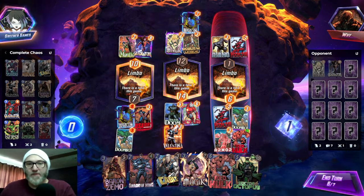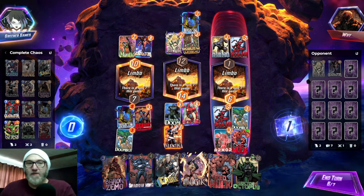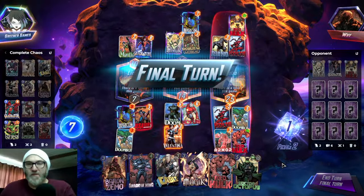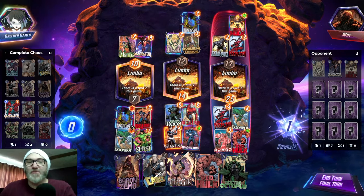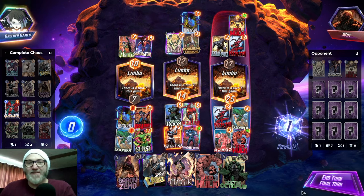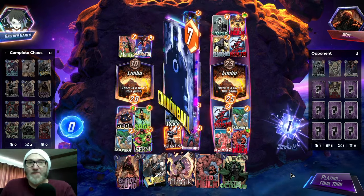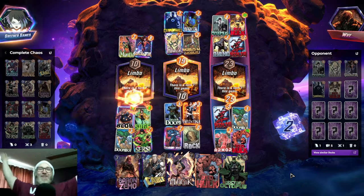I guess we go Red Hulk. The Red Hulk's going to be bigger, but we're already winning this lane. Let's cross fingers for a Cersei top deck here. We got the Cersei top deck! So I think we go Shadow King Cersei — and this Cersei could royally screw us because Legion could roll into, like, Destroyer. But let's see it. Blob's pretty good. Hey, and we got there! Let's go!